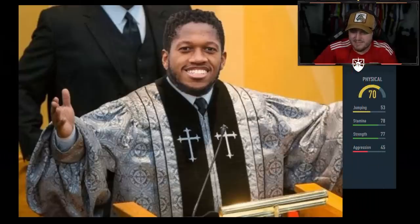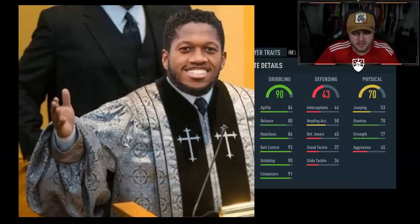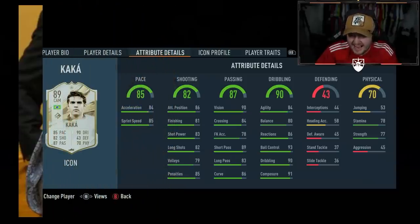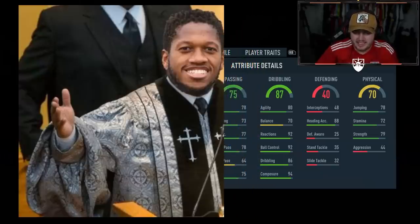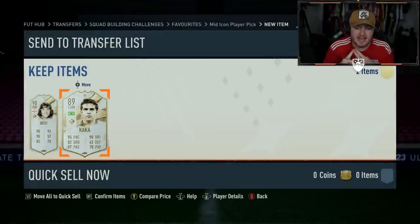Every single icon on this account has been ridiculous so far. What is going on? 70 physical, 43 defending, 90 dribbling - this doesn't feel anywhere near as good. Feels like Muller or something. Kaka! Why is every icon just good? And the last icon on this account for today - 70 physical, 79 strength, 88 heading accuracy, 87 dribbling, 75 passing, 92 shooting, 79 pace. It is Van Basten. So obviously I'm going to take Kaka. Considering we've done four icon player picks, we've had Mid-Jairzinho, Mid-Zidane, Mid-Best, and Mid-Kaka.